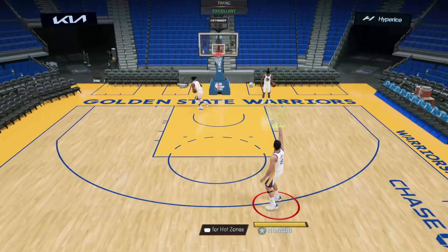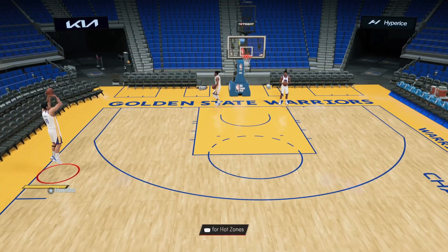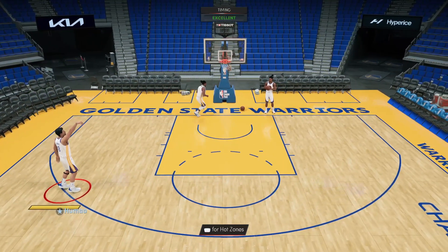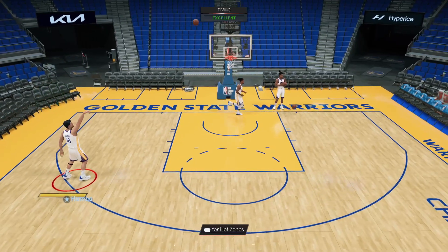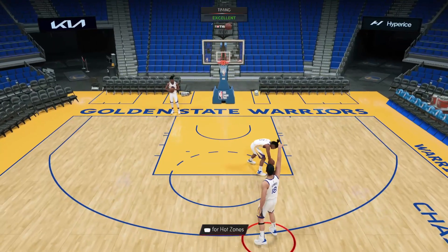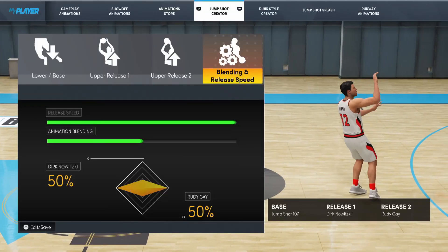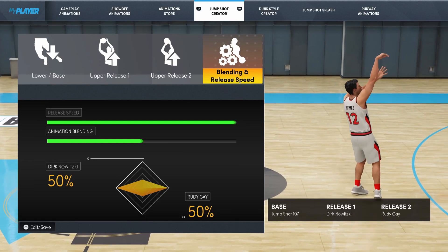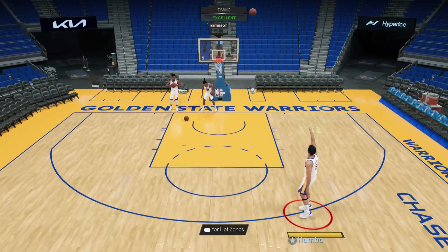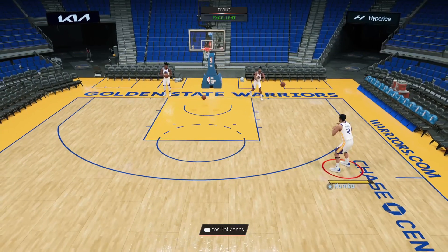This jump shot has a massive green window and is super easy to green since it has a super easy cue. The massive green window part — we actually don't know yet how big it is since it hasn't been tested by 2K Labs yet, but once they do test it I'm gonna update you guys with my new jump shot. In 2K21, the jump shot I'm using had one of the biggest green windows in the entire game, so it may be the same this year as well, and from my experience using it, it probably does.